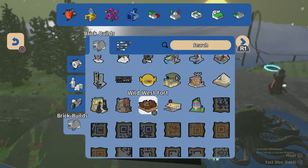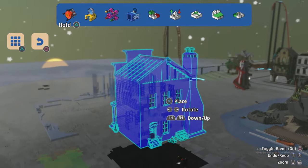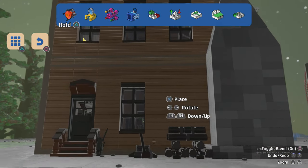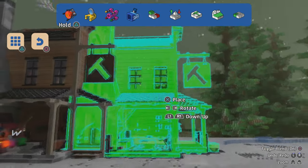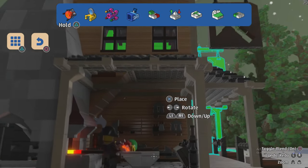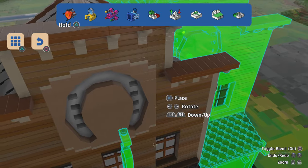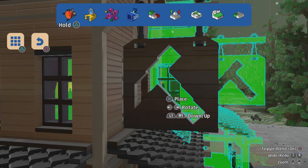We have the Wild West Blacksmith - we accidentally skipped this one. It just looks like a house and we've got the wood chopping axe and the logs at the back. Then you've got the furnace and all the metalworking tools to make swords and blacksmith stuff like horseshoes. There's also a very cool sign - it's a hammer.